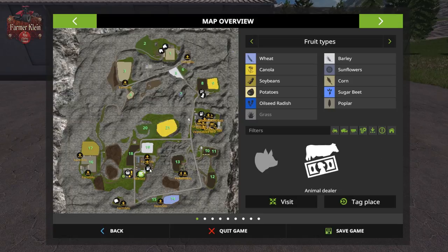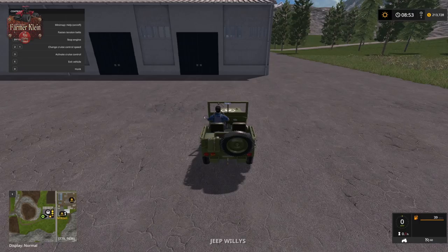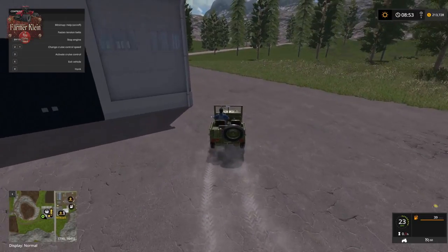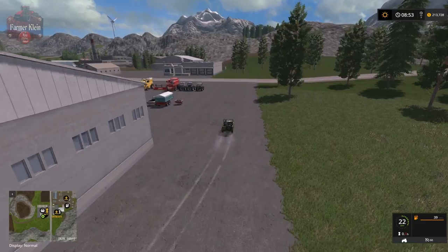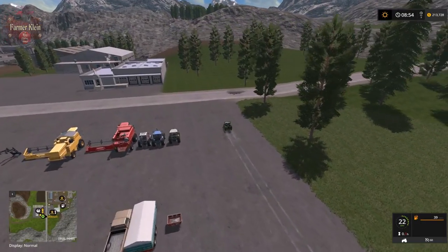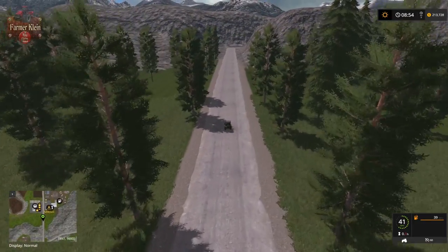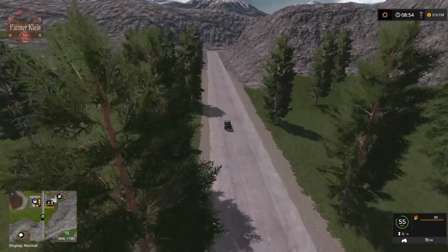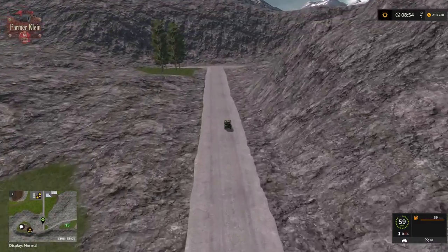Let's head up to the pig area. This map has lots of small fields — I think the biggest field might be around three and a half hectares and the smallest is about a quarter of a hectare, 0.24 hectares.